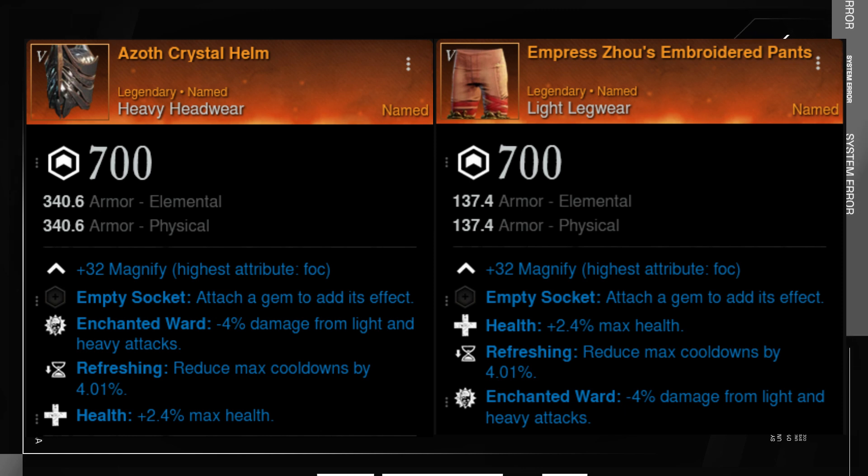I will now cover some named items that are very strong and can replace your faction gear. One is the Azoth Crystal Set, crafted with mutation materia in the gypsum kiln. This set gives you Enchanted Ward and Refreshing, is guaranteed a gear score of 700, and the third perk is randomly picked, with Health having a 15% chance. The other easy-to-get set is the Empress Joes Set — Health and Refreshing as its primary perks, and Enchanted Ward has a 3% chance of rolling, but you can change it later.